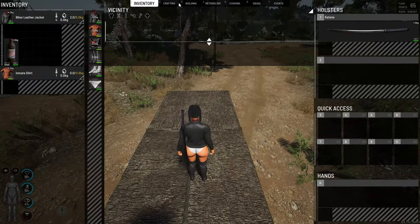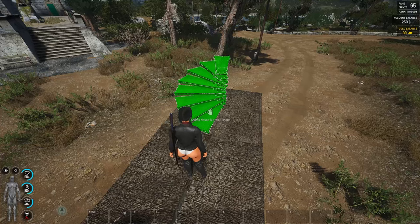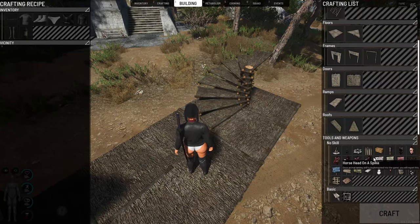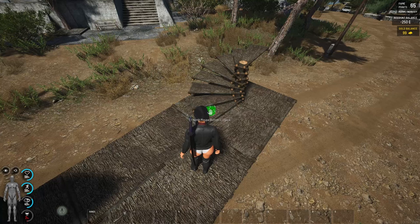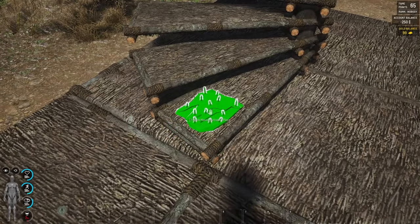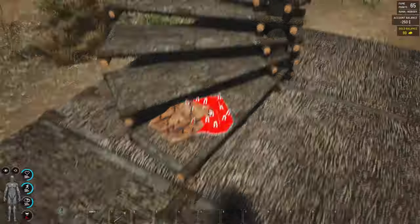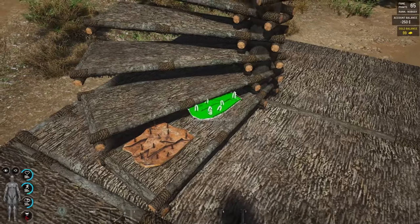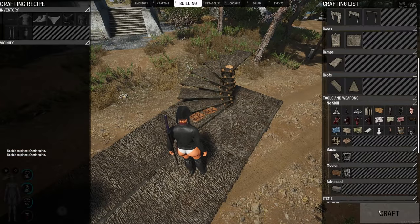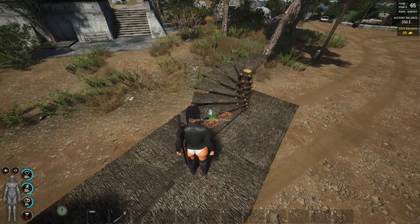Let's start with a foundation and we're going to make the first stairs like this. Here we go. Now we're going to take the spike traps — not going to put them too far. Let's say like this, maybe the second one here.